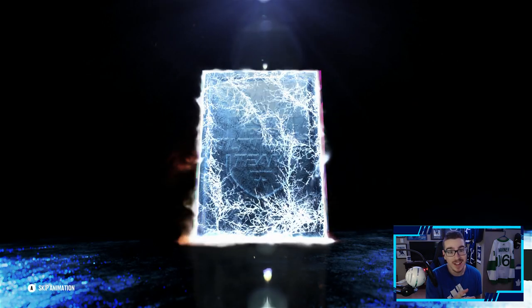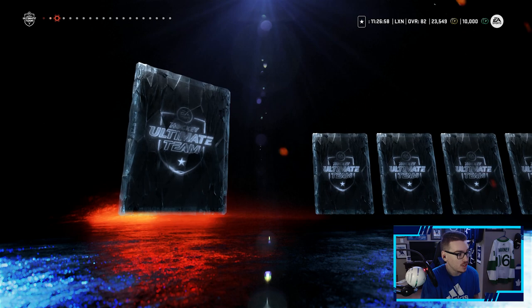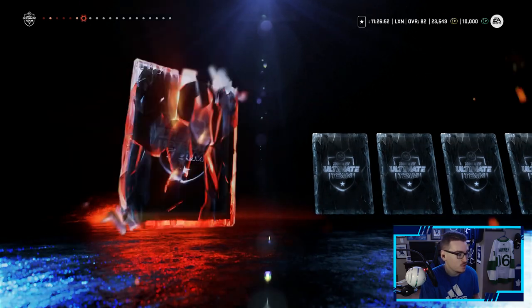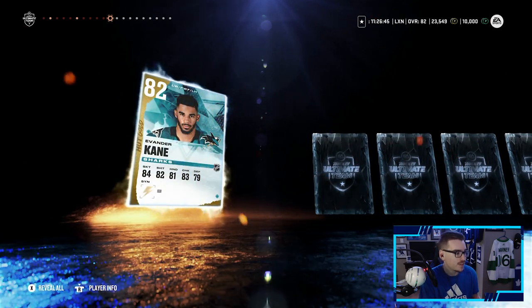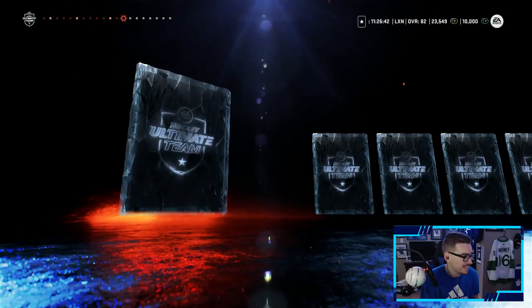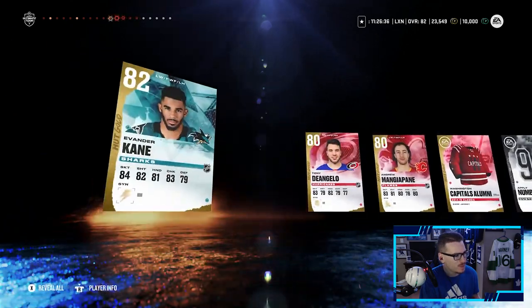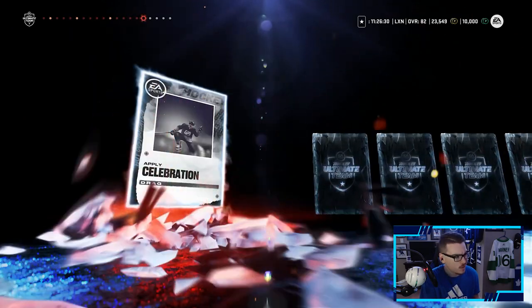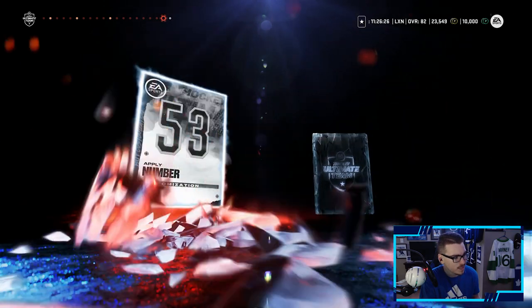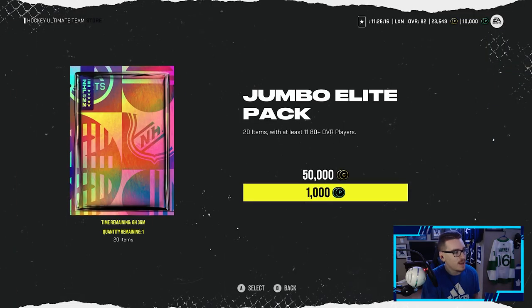Second Jumbo Elite Pack — hoping for another purple or X-Factor. Roman Josi 83 overall — not too bad, should go for something. Robbie Fabbri, Jonathan Drouin, Nick Foligno — the newest Bruin, that hurts to see. Evander Kane, Tony DeAngelo — great one-two punch there. We did pull the 83-plus with Roman Josi. Four cards left: Nick Bonino — that's a stinker of a pack.